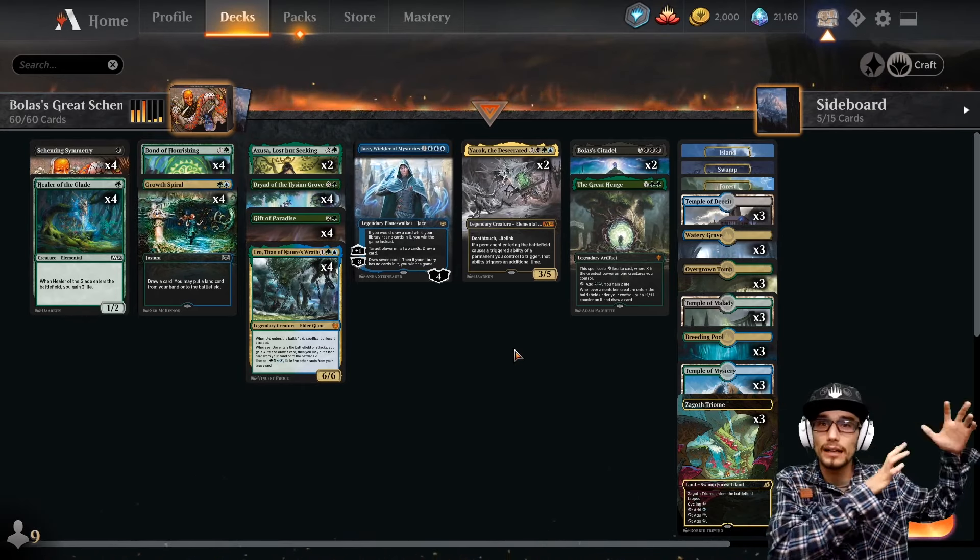Another Uro — down with that, just replaces itself and draws our hand, plays in another land. Getting stuck with this other Citadel though. I think we just have to draw it next turn — I'm not really into paying seven life. We'll draw it, play our Henge, and then go from there. He's cycling again — that's his second cycle. He has to cycle it four times, so two more. Yaryok the Desecrated on top — that's so good. Great Henge in play. We can gain life each turn through the Henge, which is really nice.